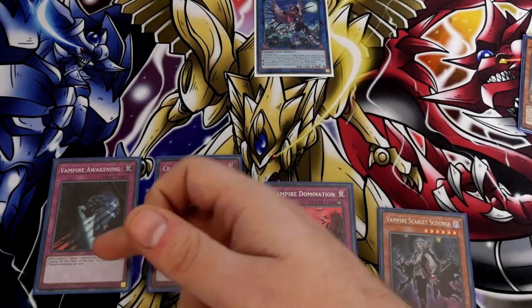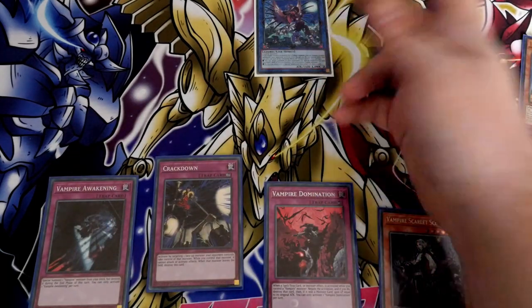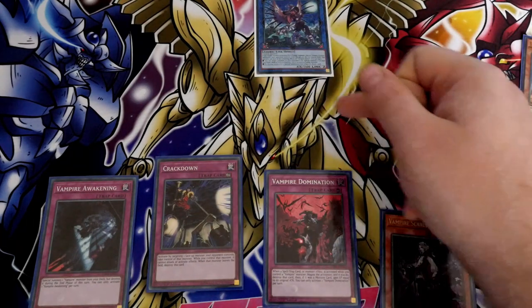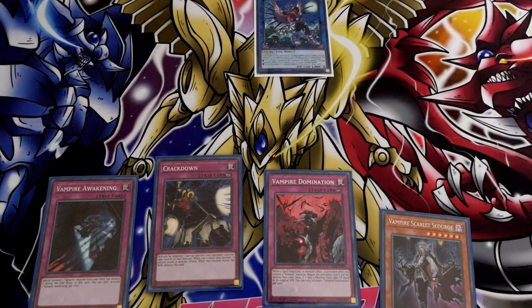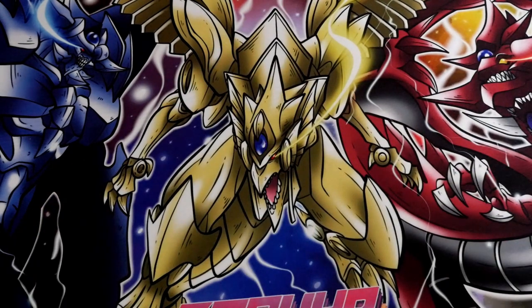IP Masquerena would be dead until you activate Awakening. So you activate Awakening, bring a Vampire on the board — with IP Masquerena, plus Domination to protect, plus a Crackdown to steal — technically you have the ability of IP to go into a Link 4 or into the Underworld of the Goddess. It really depends on which route you'd want to go and what you decide to put into your extra deck. You can kind of see the control aspect you can do with this going first. Obviously it's not 'I've got 20 Omni-Negates,' but you can see the variety of plays you had as well.